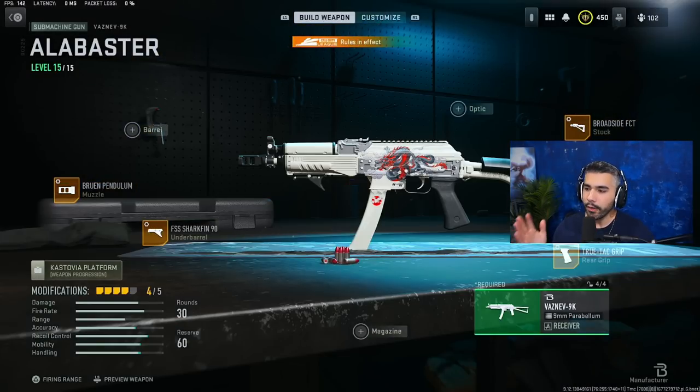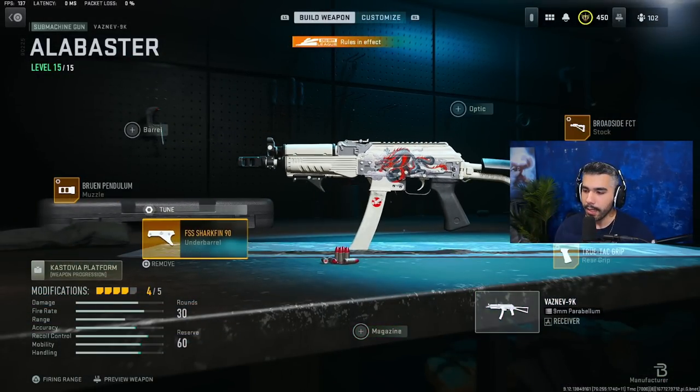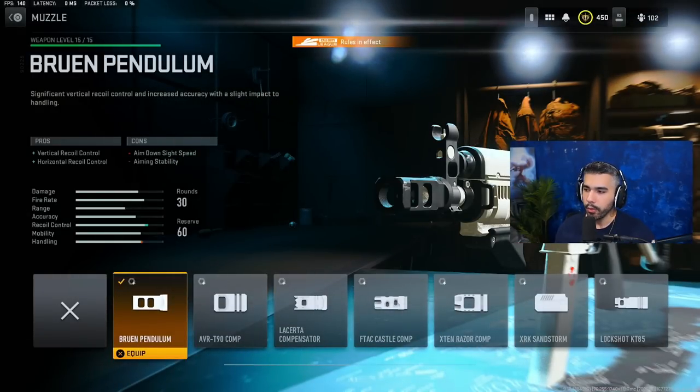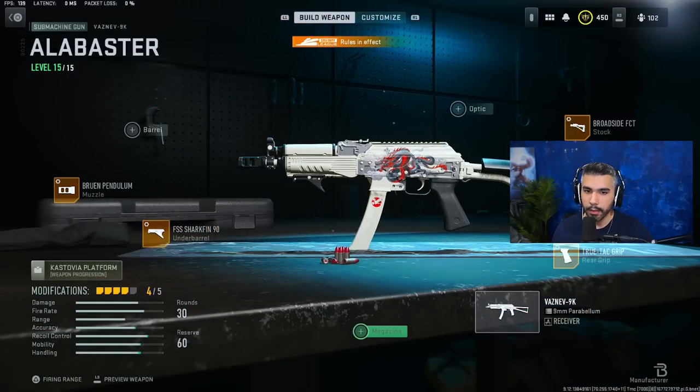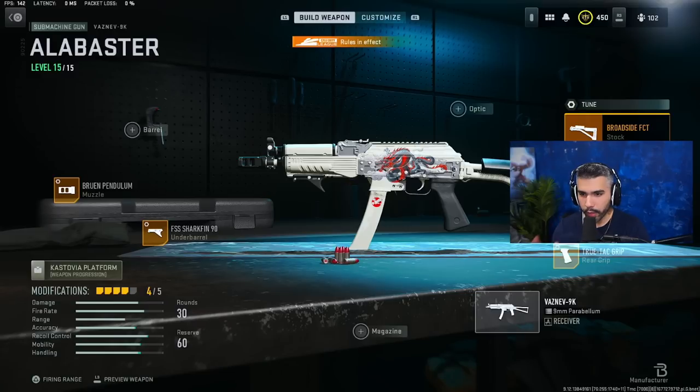Starting off with the Vaznev — these are the attachments I'm running. We've got the Trutac Grip for sprint-to-fire and ADS. We've got the FSS Shark Fin for aiming auto stability with no cons. The Bruin helps with recoil control and has light impact to handling, which is nice. Then we have the new Broadside FCT stock, which gives you crouch movement speed, ADS, sprint-to-fire — all these good things, though it does affect aim-walking speed.